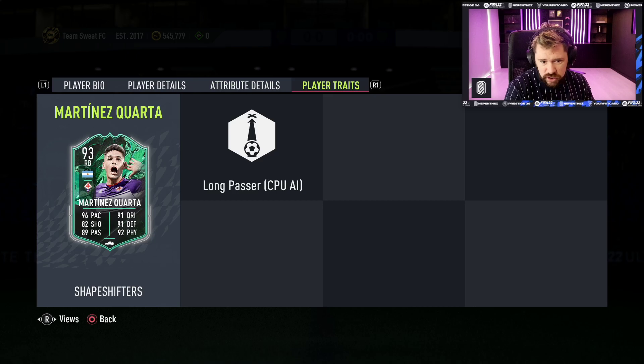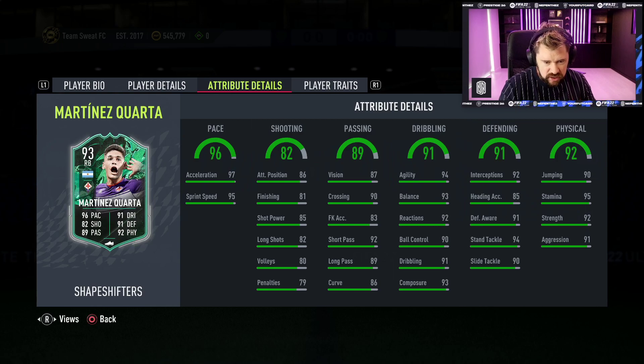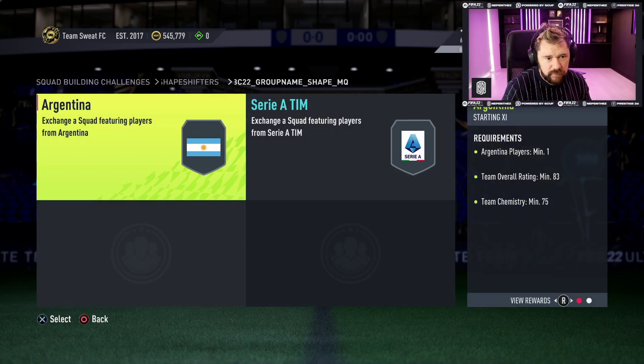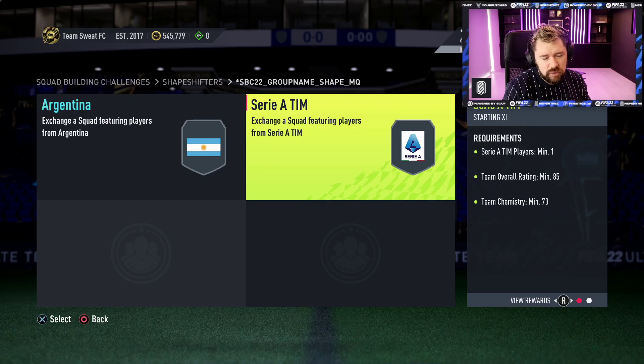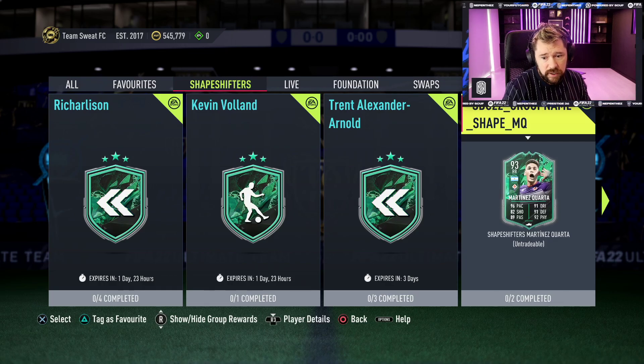Five star, four star. Six foot tall. High medium work rates. No traits, which does suck a little bit. But dribbling's very nice, defending's very nice, physical's very nice, passing's very nice, pace is great, shooting's good. It's only two segments - an 83 rated, no team of the week, no team of the season, and an 85 rated, no team of the week, no team of the season. EA, thank you for finally removing those requirements. That's very reasonably priced for what looks to be a very good card.